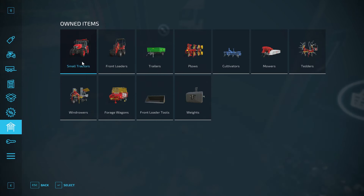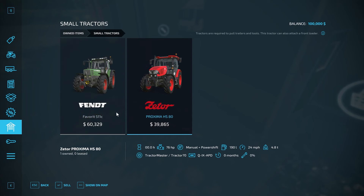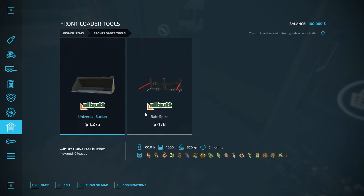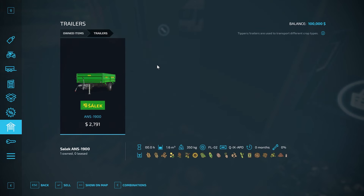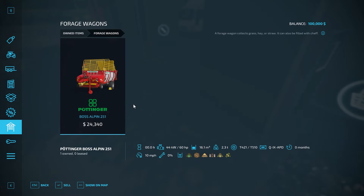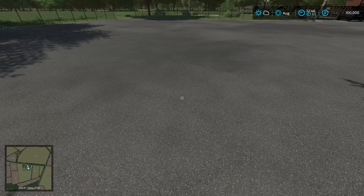Starting out in new farm mode, we start off with a couple of small tractors: a Fendt Farmer 511C and a Zetor Proxima HS80. I also have a little Schaefer front loader with a bucket and bale spike. We have a small trailer, small plow, small cultivator, small mower, small tedder, small windrower, forage wagon, and one weight. Very limited stuff.